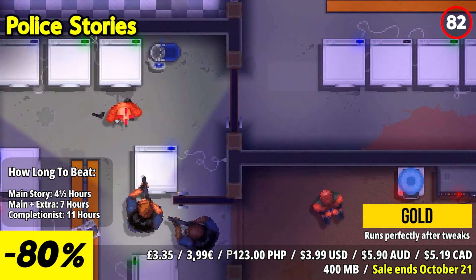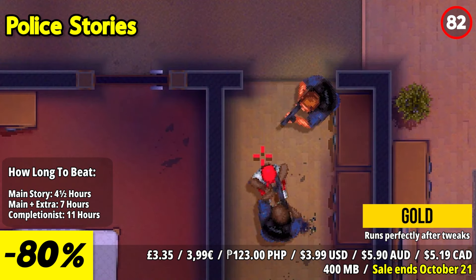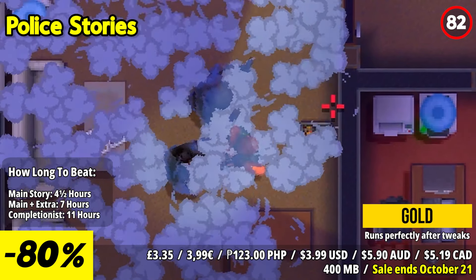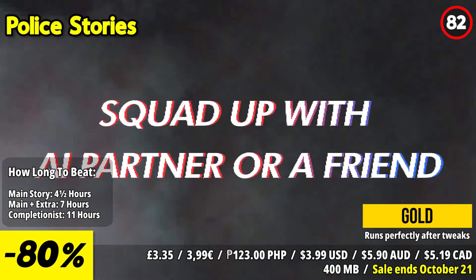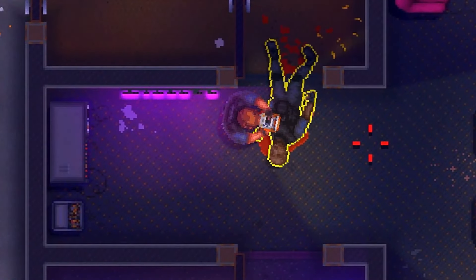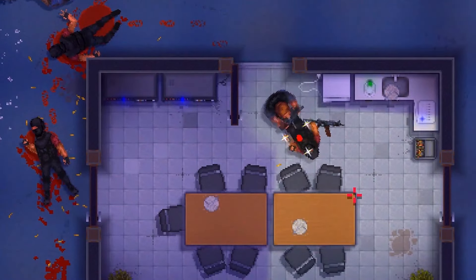Police Stories offers an intense and unforgiving tactical experience, immersing players in the lives of two police operatives, John Rimes and Rick Jones. The game unfolds through gripping missions that involve infiltrating gang hideouts, rescuing hostages, making arrests, and navigating other life-threatening situations. Randomized elements ensure each level run is unique, with criminals, hostages, and evidence placed dynamically. This randomization keeps the gameplay fresh, offering new situations and opportunities with each restart. Police Stories promises an immersive and challenging tactical adventure where strategic decision-making and effective cooperation are essential for success in the high-stakes world of law enforcement.